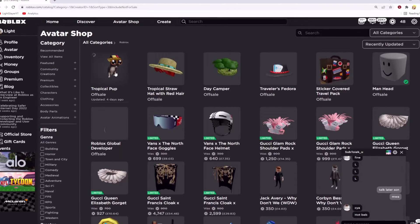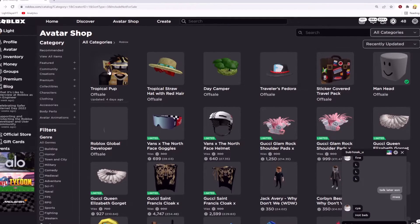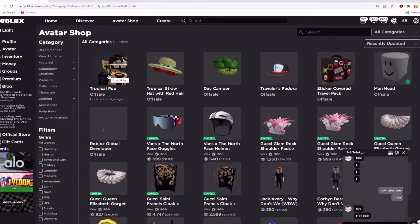Then if you scroll back up you'll see the item right here. It was updated four hours ago and it is called the tropical pup. I'll show you how to get this item now.